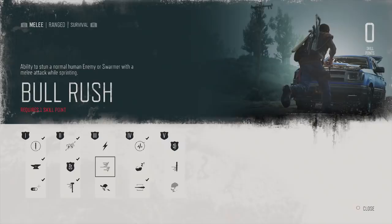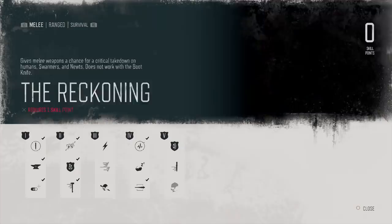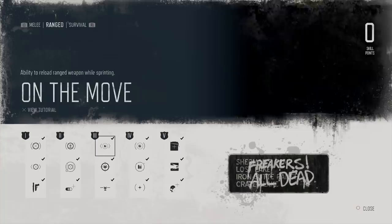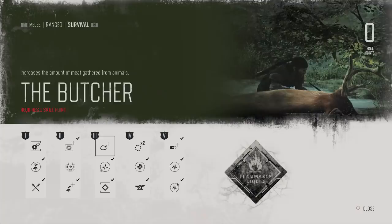Those are my endurance stats and skills - it's important you see exactly what I have because a lot of these stats play a part in defeating the horde. For melee, the most important is probably 'Roll With It' - you do save stamina when rolling with a melee. For ranged, I almost have all the ranged stats - just missing one. For survival, I also have a lot of those stats. All these give me boosts and make me a better killer.